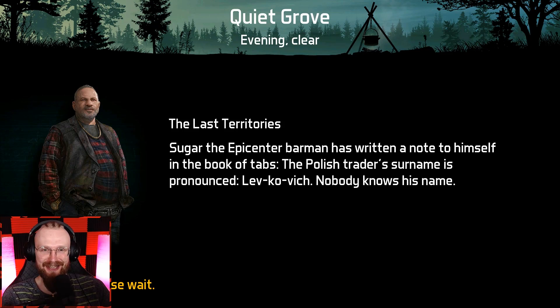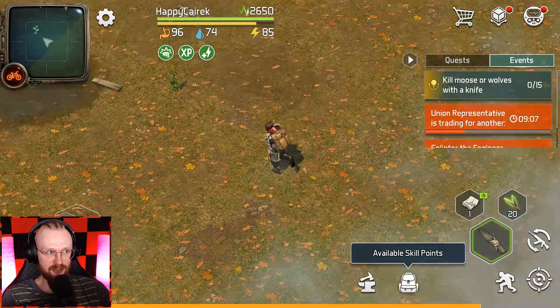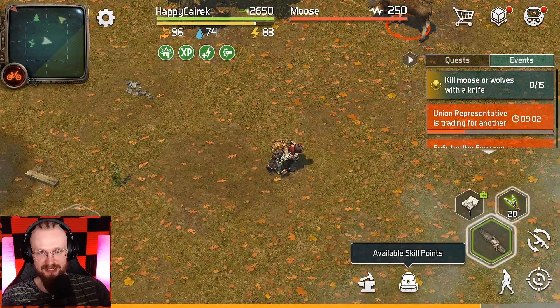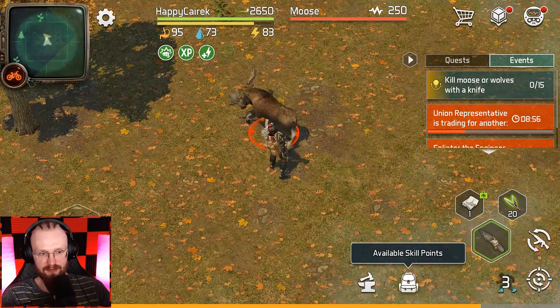Hopefully I'll be able to find some of those moose and wolves inside of this quiet grove. It's really nice to see that Donald Zombie Survival now is gonna have this skill system — a decent skill system without something random. You get to choose your own path and put your skill points how you want. So this guy is gonna be a moose with only 250 health. Let me see how much damage I do with this knife — 190. Okay, not that much.